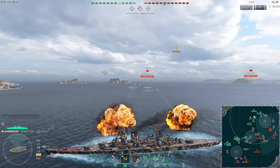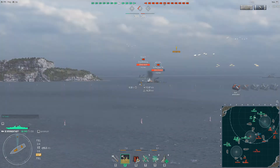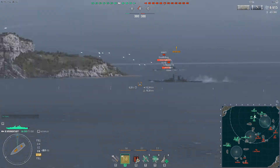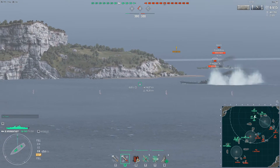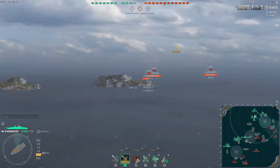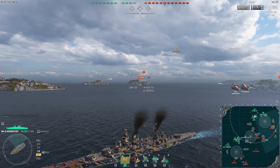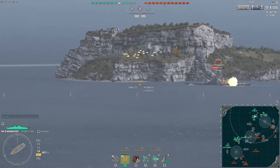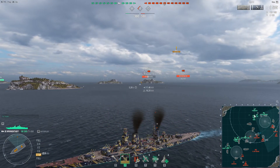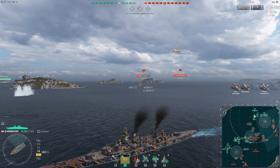We don't have Fire Prevention or Basic of Survivability like we used to, so you really don't want to take too many shells — dodge most of the incoming fire. Over-pens on the Alaska are nice, but we'd prefer a citadel. Look how fast the shells travel. Kronstadt's dispersion, while not terrible, is a little iffy sometimes — you'll certainly hit stuff but you won't get that pinpoint Stalingrad-level accuracy.